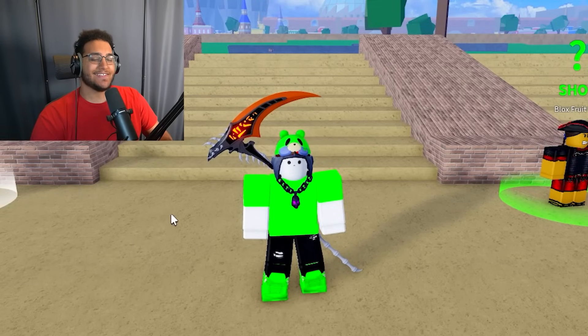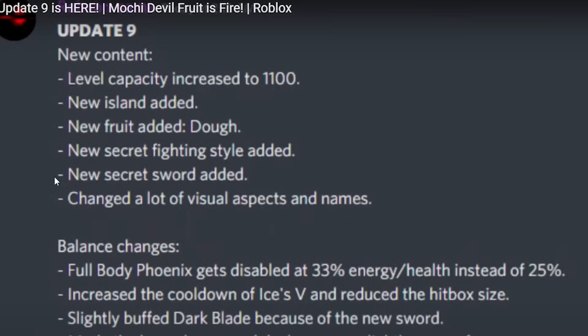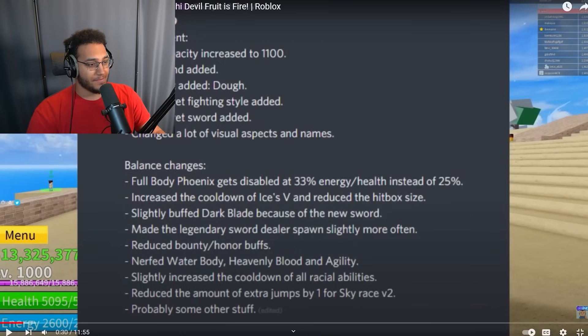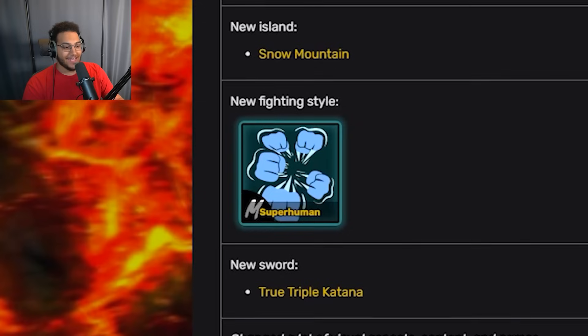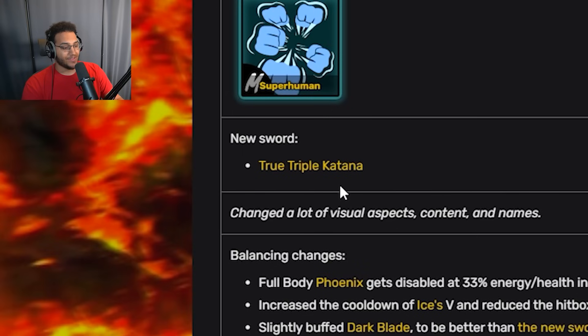If you were a fan of the changes in Update 8, you're definitely going to love the ones in Update 9. The level got increased, they added a new island, and they added the doe fruit — the second mythical fruit in Blox Fruits history. They also added a secret fighting style, which was Superhuman, and a new secret sword — the Cursed Katana.